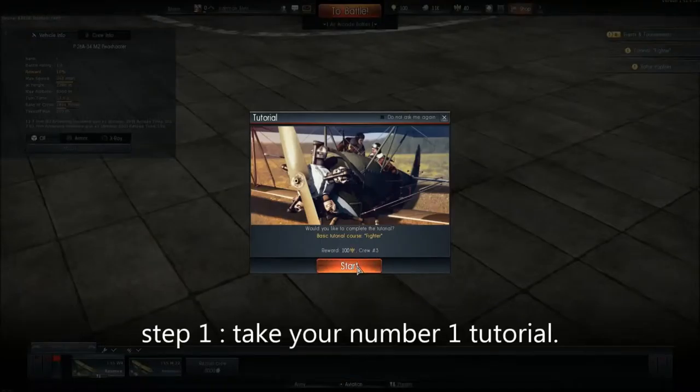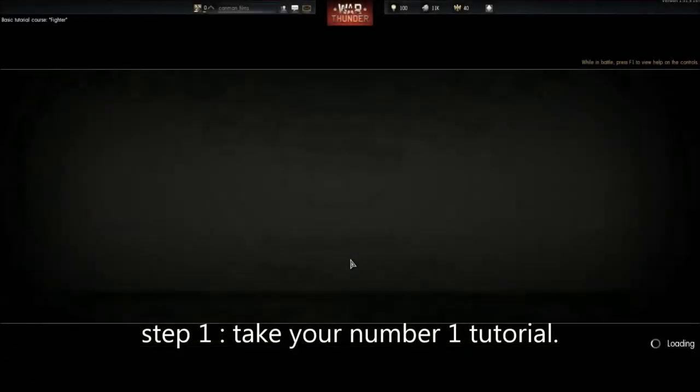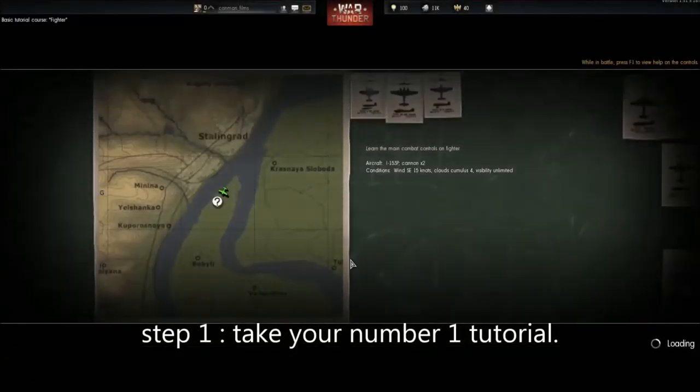So, for the start, you should take your number one tutorial. And you get Golden Eagles. We can talk about Golden Eagles later.